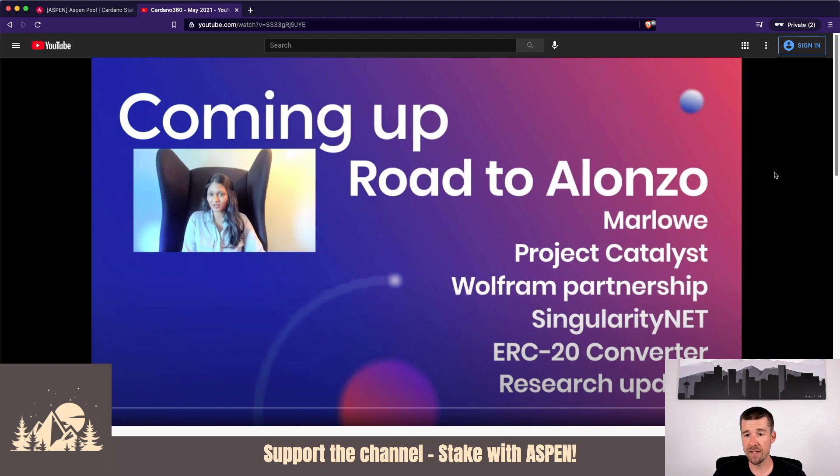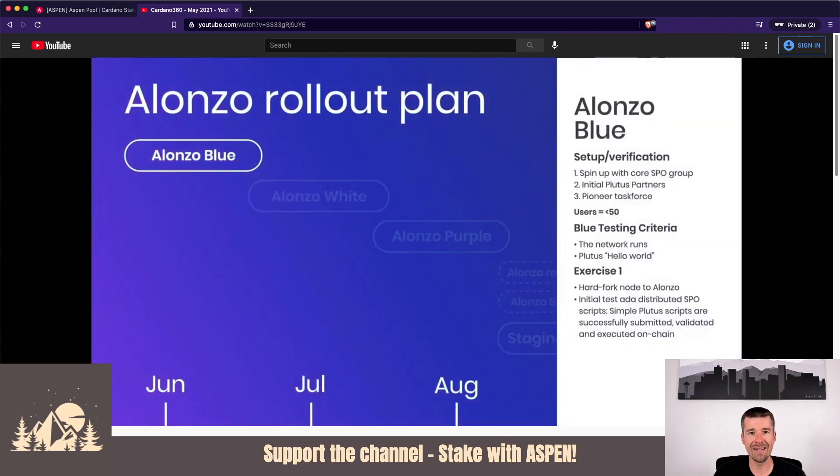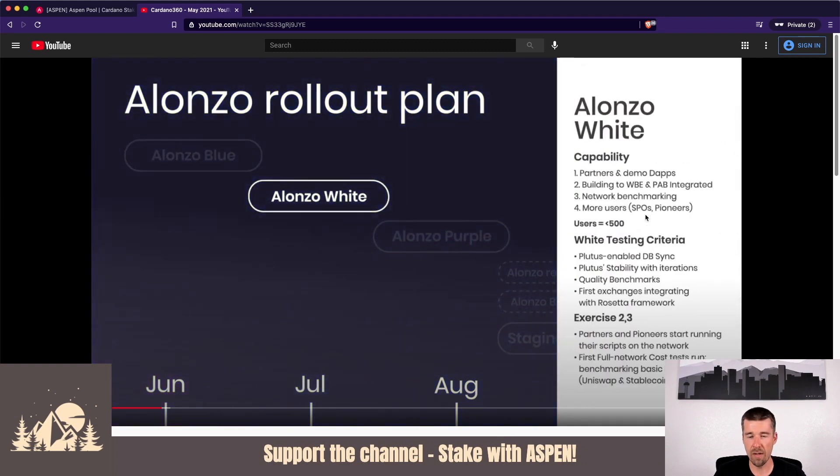The first thing they go over is the road to Alonzo — super exciting. As Charles mentioned in a recent video, the rollout plan for Alonzo is going to be in three main phases over the next 90 days, starting with Alonzo Blue. Alonzo Blue is all about a core SPO group, some Plutus partners, and basically less than 50 users to get the real basics out of the way.